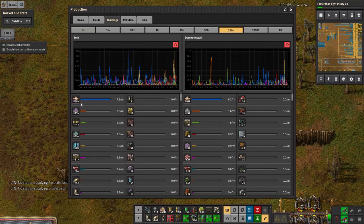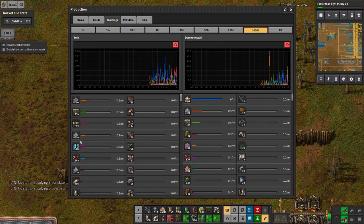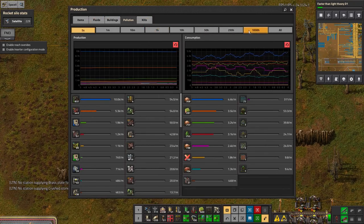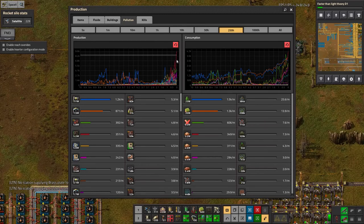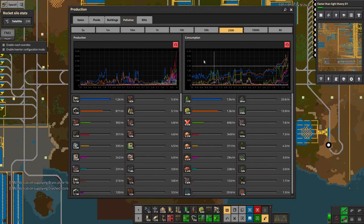258,000 transport belts - wow! 263,000 of the transport belts total, and 39,000 of the green ones - that's incredible. Pollution seems to have had a spike, and that's from the assembly machines - this massive spike here was when I started putting modules in the assembly machines. It's hugely boosted the amount of pollution generated by each one.